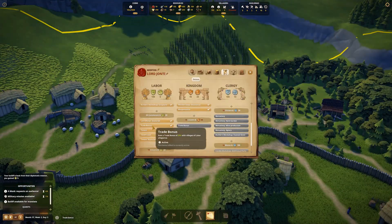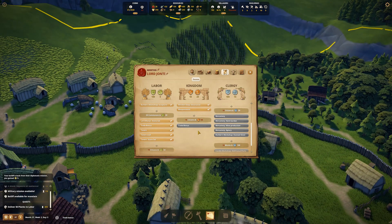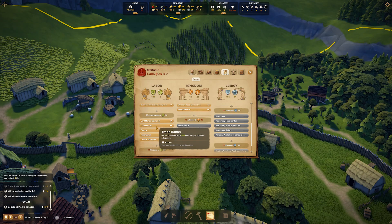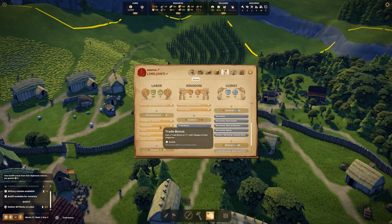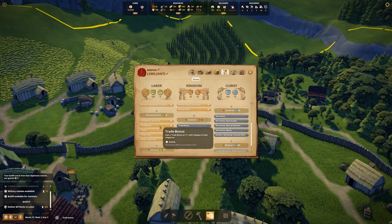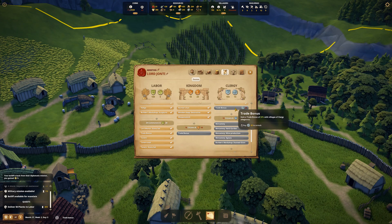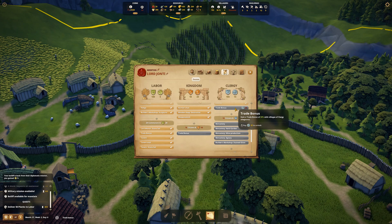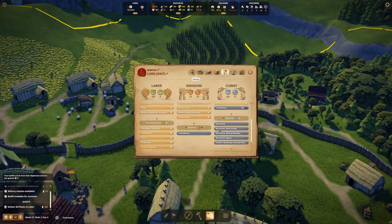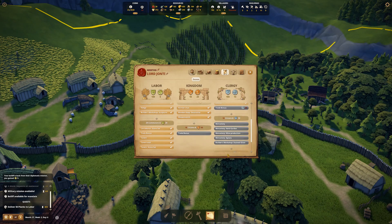We were able to do the trade bonus. We aren't anywhere close to planks because I completely messed up the foresting system. But our bailiff pulled out and managed to get five there. So we've now got a trade bonus - we gave 20% with Villages of Labour Alliances, which is great. It's free income, basically. We can also look at doing Clergy next time as well to get the trade bonus from Clergy, and then there's also a trade bonus from there as well.